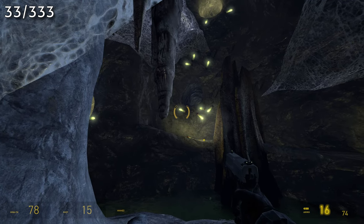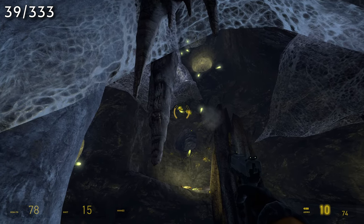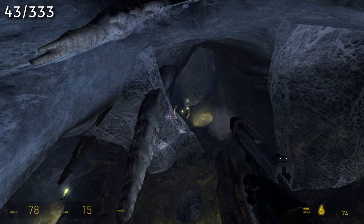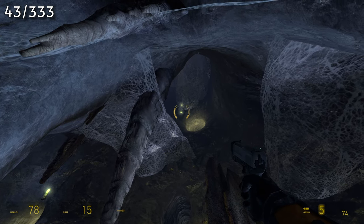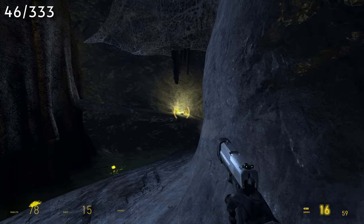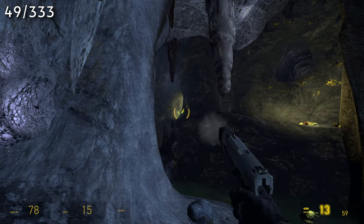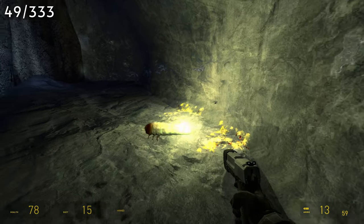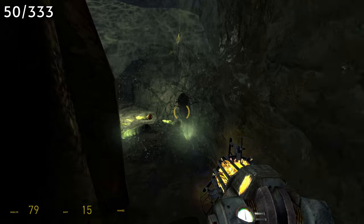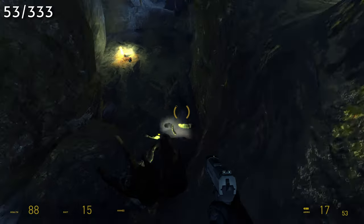Once you get to this large open area, you're going to have a lot around here. Most of these are pretty easy to spot, and you're going to end up getting 28 before you have to go underwater to the next section. Now at this web, you only see one of the grubs here, but there's actually another one stuck to the left, so you may want to turn around and make sure you get that one.